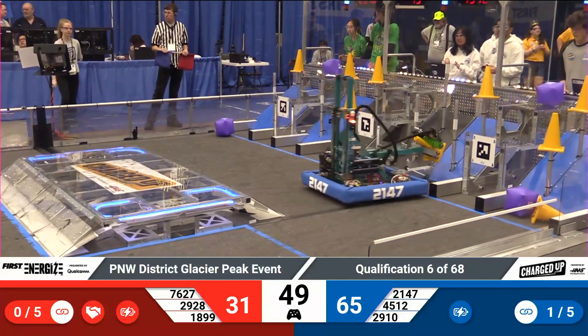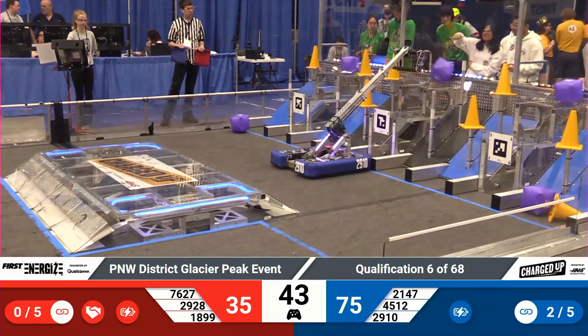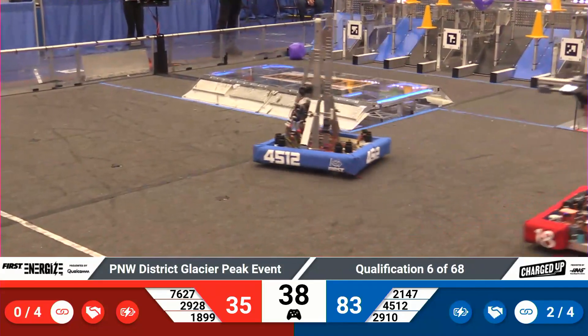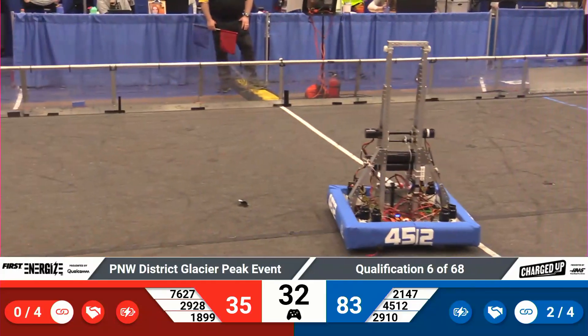2910 puts a cube on top — that's the second link for blue. If they can get three more, they will manage to score a ranking point, which they've now done, adding three game pieces to the competition grid. Now it's only four links, and each alliance needs to take home a ranking point as we approach the last 30 seconds of our match.